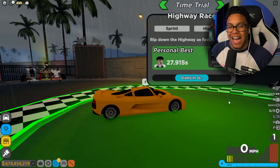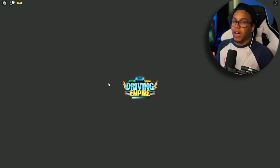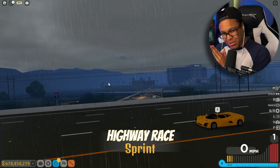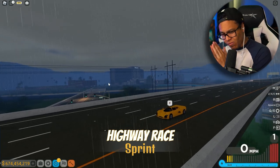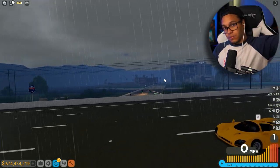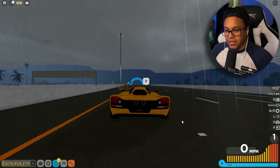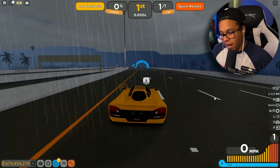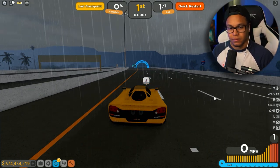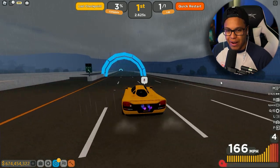Here we are at the highway. What is this car gonna do? I think it's gonna put down some numbers - 230 miles per hour top speed in stock. We've gotten this thing to the tippy top with all its Titan upgrades. I got so much money in this game, I wish I could give y'all some. It was just doing a rear wheel drive burnout even though I got it set to all-wheel.